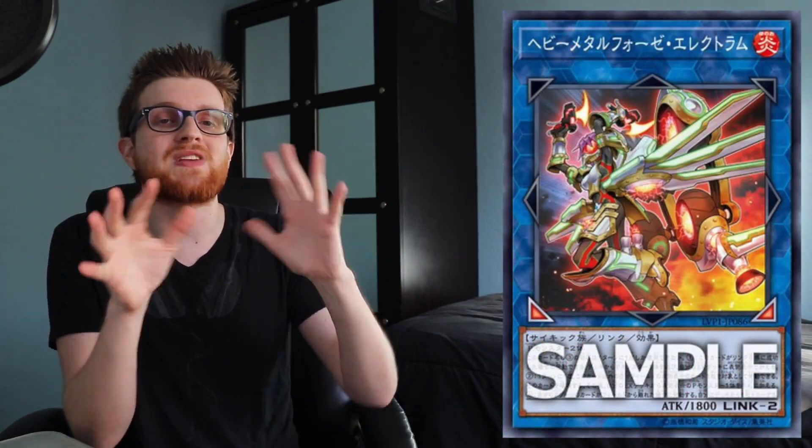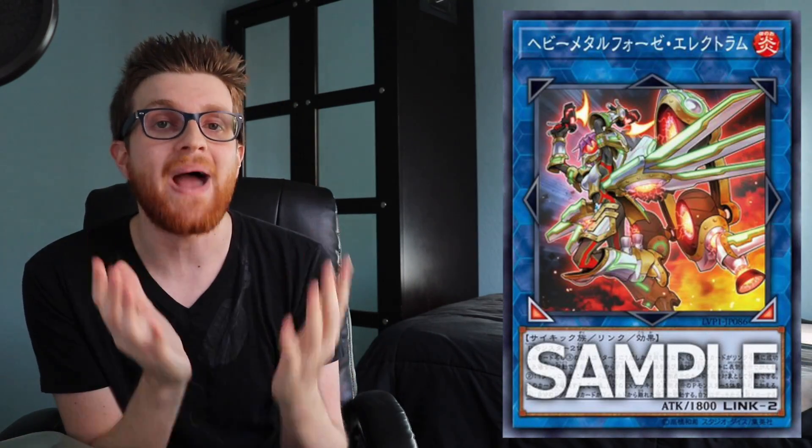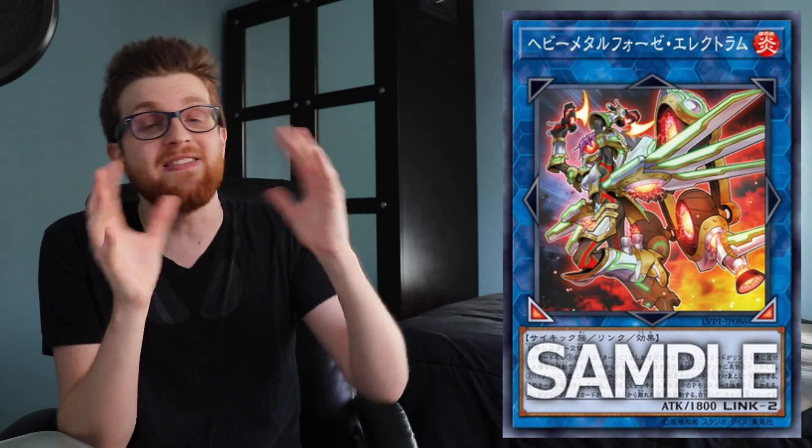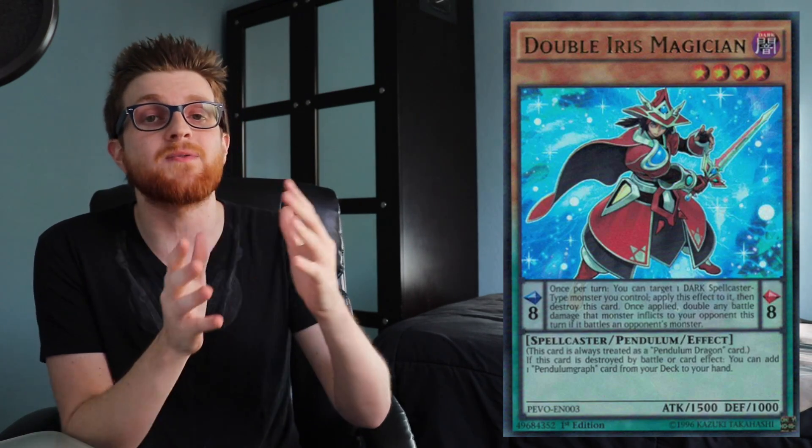The fact that this is generic Pendulum support — it doesn't say two Metal Foes monsters, and none of the effects are Metal Foes specific — means you can run this in Metal Foes, in Qliphort for more access to Scout and Monolith, and most importantly Pendulum Magicians. This is their dream card, because it lets you facilitate Double Iris on turn one so easily that if it came out today Pendulum Magicians would immediately be over the top competitively. Being able to easily trigger Double Iris means you have Time Pendulumgraph basically always online, and it just does so much for the archetype that it's absolutely absurd.